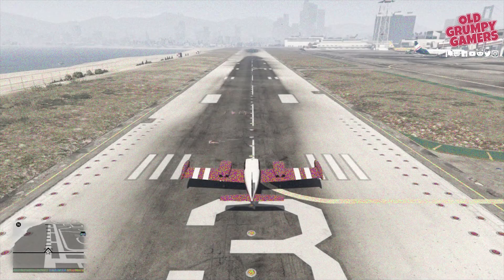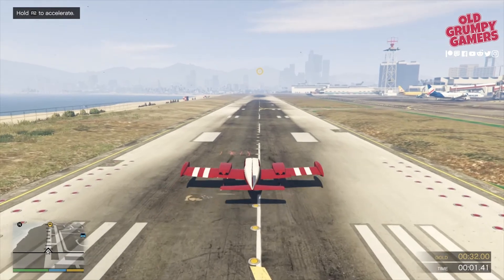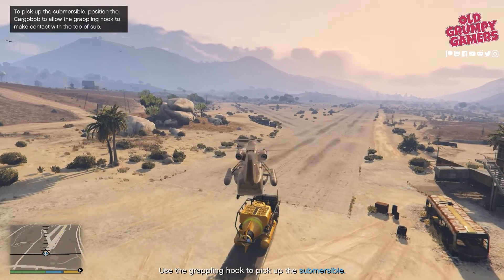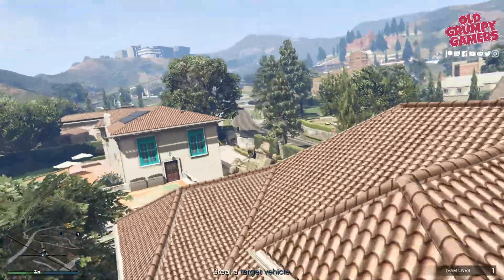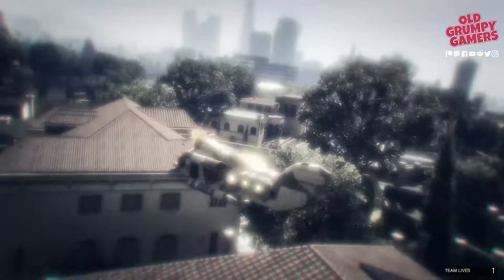Here are my top tips for keeping the cargo bob in check: do the flying lessons with Michael first — it makes the cargo bob much easier to handle and more stable. Be gentle in your adjustments when picking up the sub; flailing wildly will slow you down and could cost you gold. And if you're not confident with the cargo bob, jump into GTA Online and play Simeon's repo mission 'Do You Even Lift?' a few times.